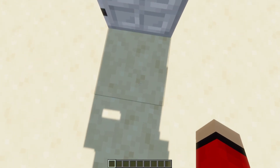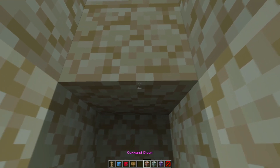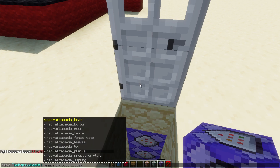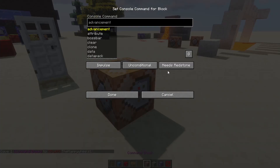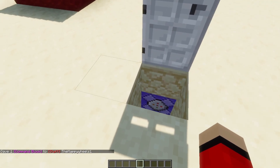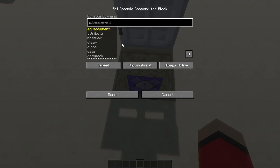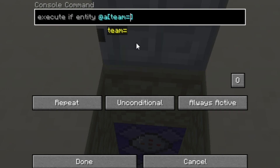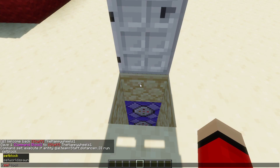Let's get back to the door. So here we go. We're going to do a double-under method, except we're going to use two repeating command blocks. To get those, type in slash give your name, then C-O-M-M and first tab on your keyboard — you'll get one of these command blocks. Open it up, go to always active, unconditional, repeat. Now all you need to do is type in: execute if entity @a team staff distance 3, then run setblock at your coordinates as a redstone block. Put that command into the command block and see if that works.